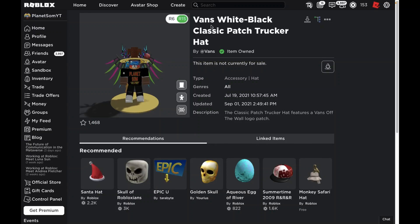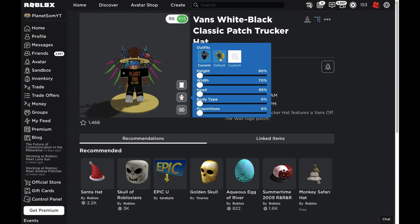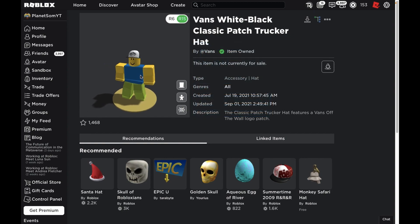In this video, I'll be showing you guys how you can get the Vans White Black Classic Patch Tucker. What's up, welcome back to Planes Home. So the item that you can currently see on screen is the item that you can get, and this is actually a bit of a special item for the Vans World event.